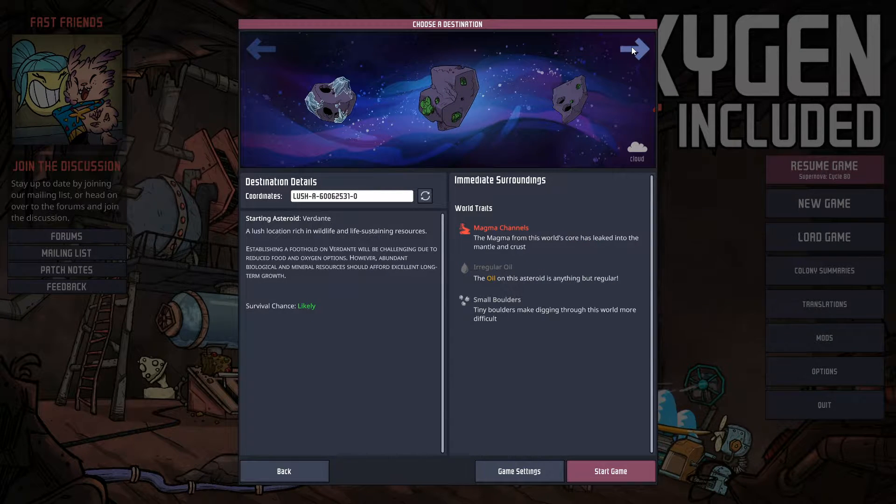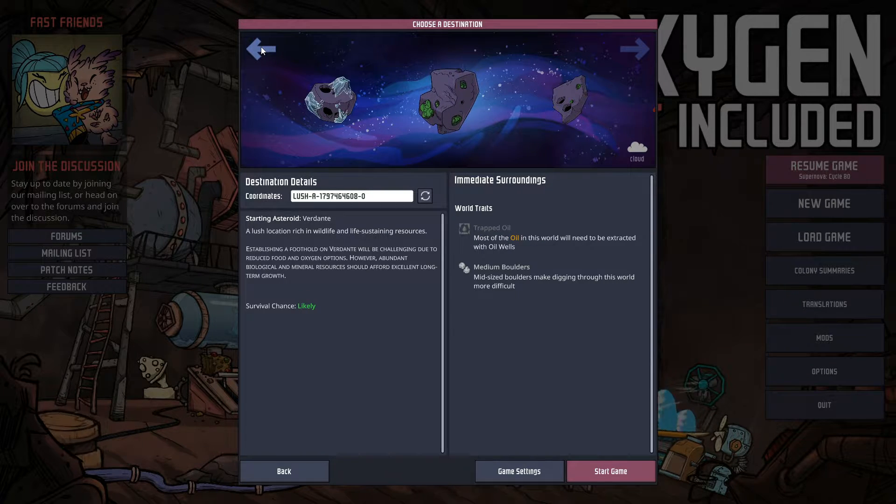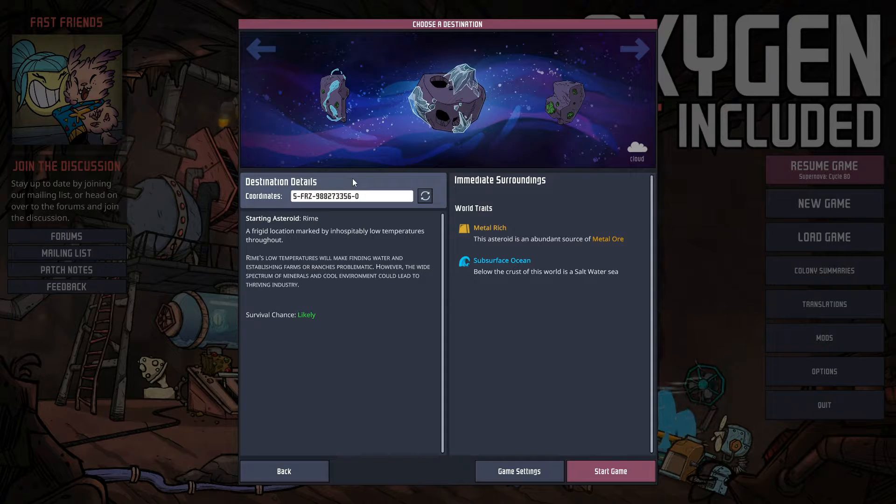This one still has a likely chance to survive — that's good. Magma channels, no. Irregular oil, but it's okay. Unless you pick one of these easier ones, where chances are moderate with some challenges. I think I'll pick this one. Metal region — that's good. Surface ocean, alright. It's a saltwater sea. Okay, that's an interesting one. So let's start the game.